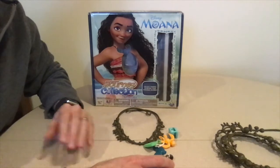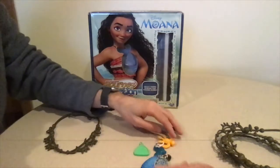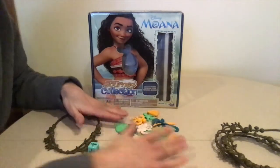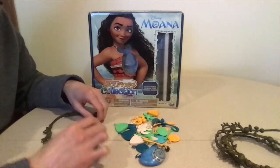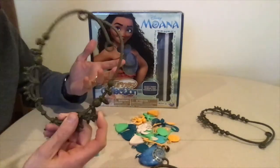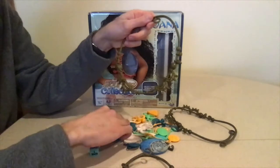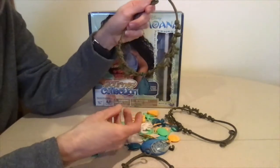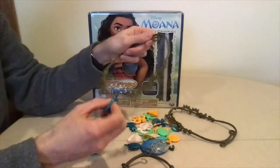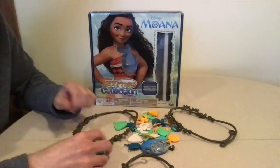The game setup might be the easiest for any game I've ever played. Put all the charms in the middle where all the players can reach them, and each player takes a necklace — that's it. We used to actually wear the necklaces and attach the charms as we played, but we found that to be really slow and kind of annoying. So now we just put the necklaces in front of us and attach the charms while sitting at the table.